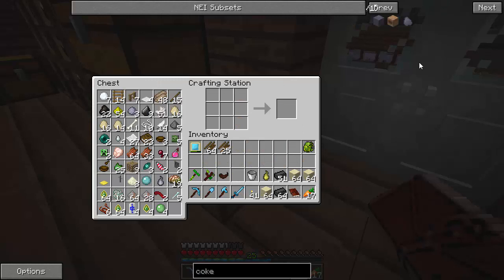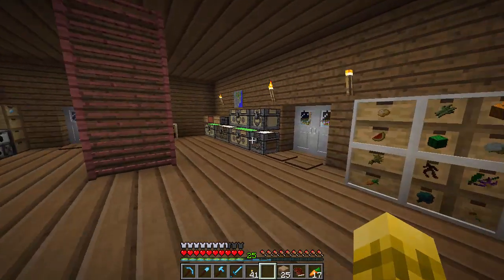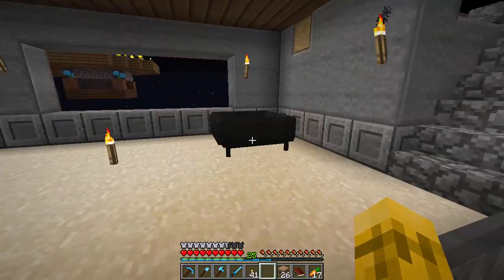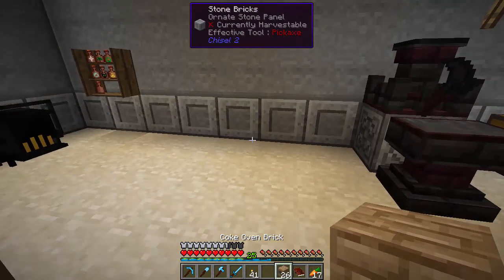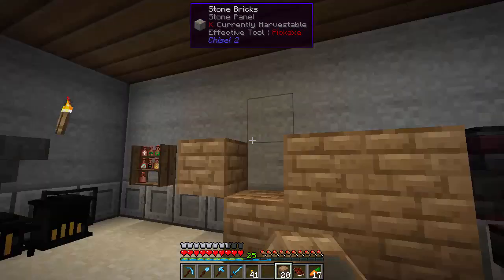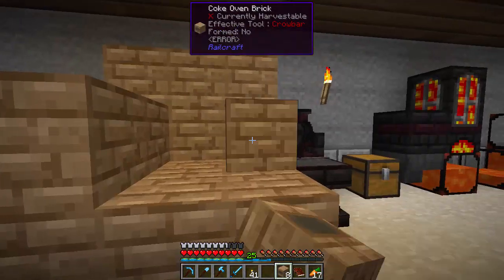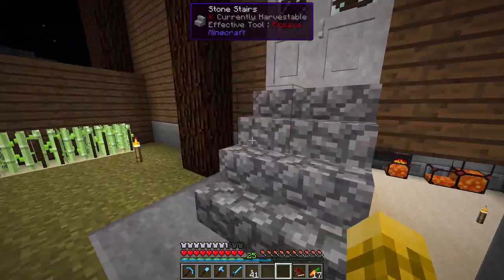Coke oven bricks — it's not going to let me shift-click; sand is on the sides. There's 25, 26 — awesome, a couple to spare as well. Let's put the sand back and we've got the 26. So where do we want to put this? I could put it right here — that's fine. If I want to automate it later I might have to change it up. It's just a 3x3 so really easy to make. Coke or coal goes in, coke comes out.